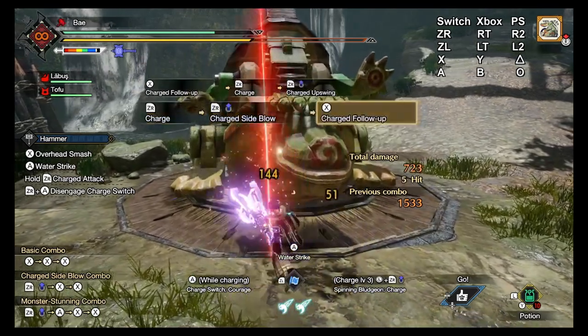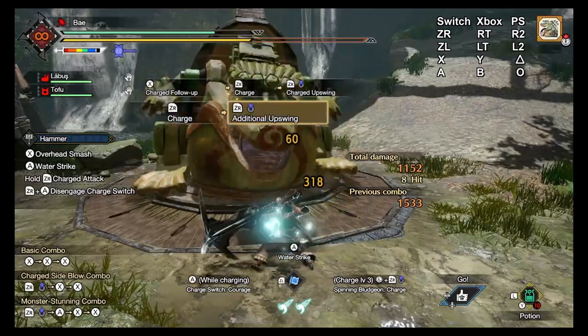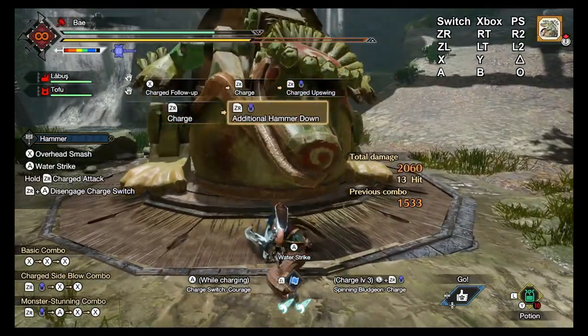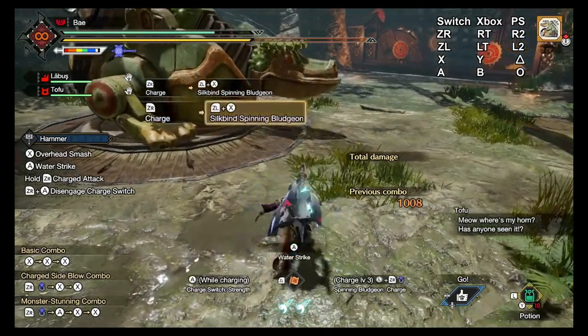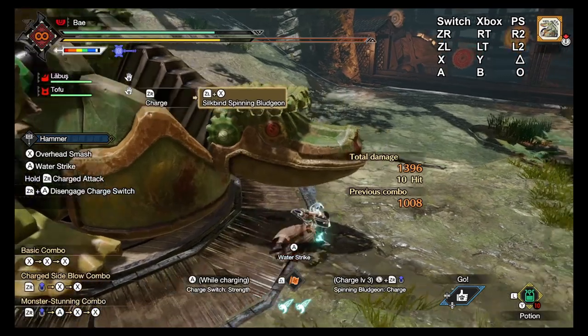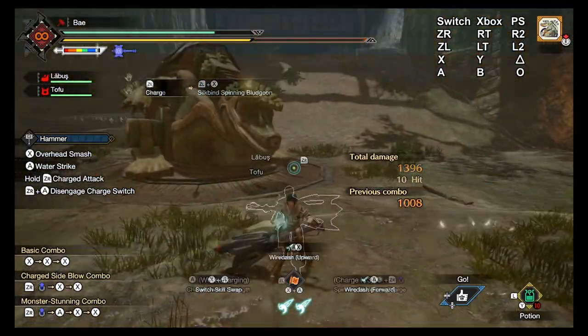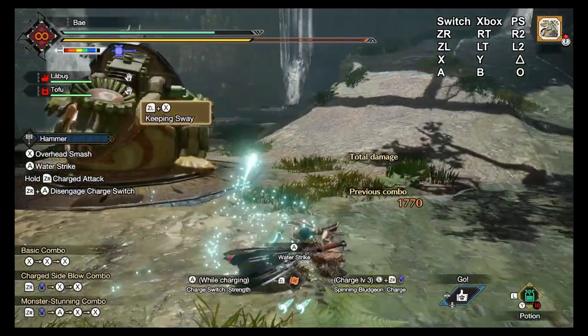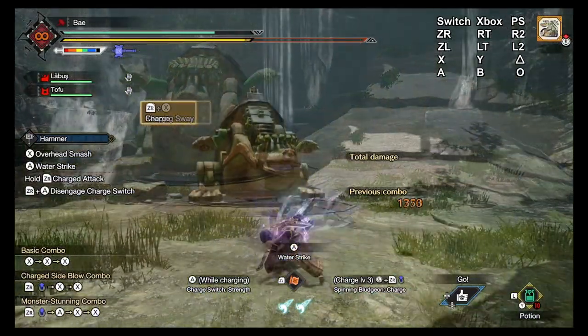It synergizes super well with both courage and strength hammer, especially considering the fact that we can pretty much chain charge attacks indefinitely in both modes. What's there not to like? It works on all of our charged attacks, including the silk bind attacks like Impact Crater, silk bind spinning bludgeon, and dash breaker if you're into that. That's Impact Burst covered — another awesome move added to our arsenal.